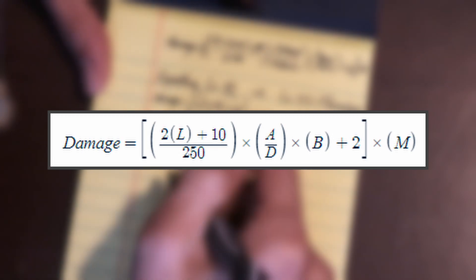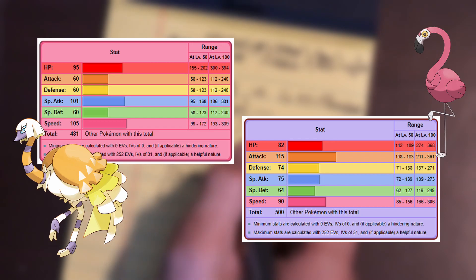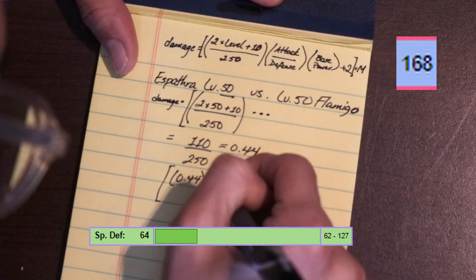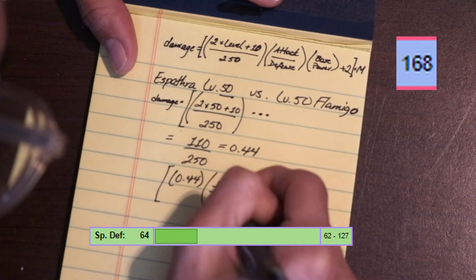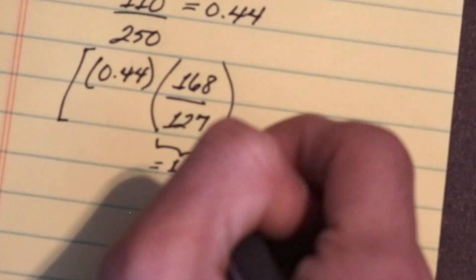For the second part, you take the user's attack or special attack stat, represented by A, and divide it by the target's defense or special defense stat, represented by D, respectively. In this case, let's assume both of these Pokémon have their respective stats maximized with individual and effort values. We'll take Espathra's special attack of 168, and divide that by Flamigo's special defense of 127, which gives us 1.32.